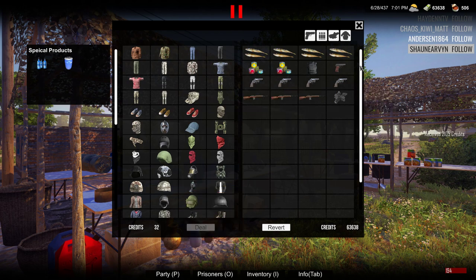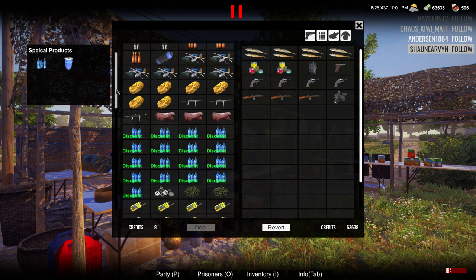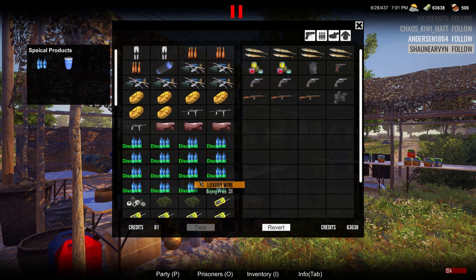That puts us pretty dang close. The luxury wine is at a discount, so we could do some trading. I did some trading in the first episode or two just to see if it was viable, and it was — definitely viable if you found something worth quite a bit. Like this is worth $311, so the discount on that's probably a pretty good chunk, and if you went and sold it somewhere else you'd probably make a good chunk of change — maybe a thousand or two dollars if you did it in mass quantities.